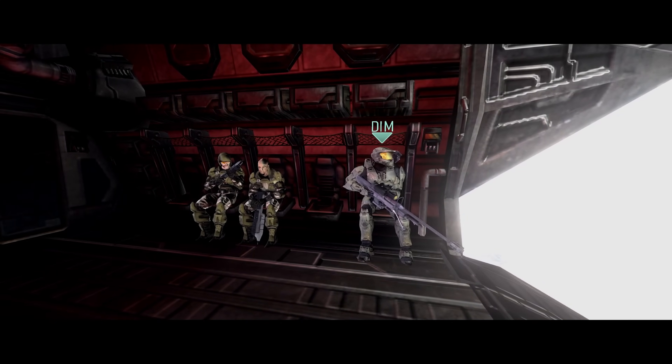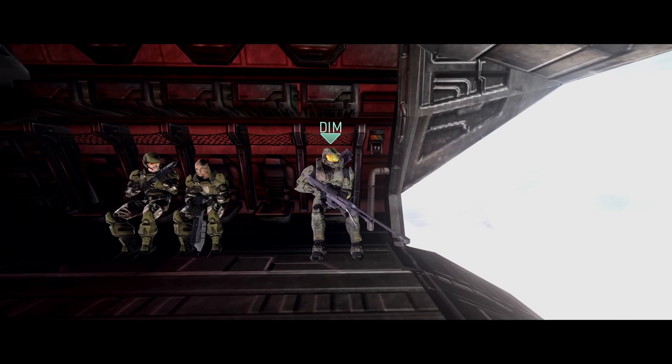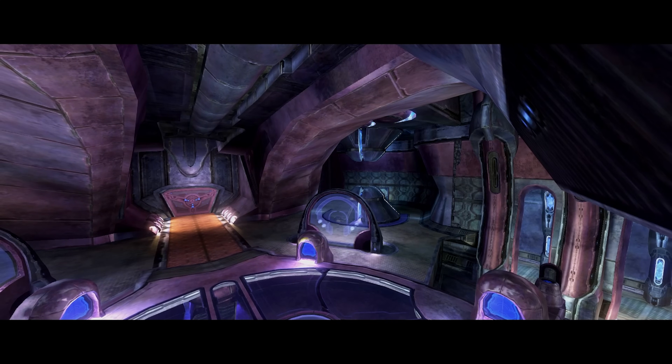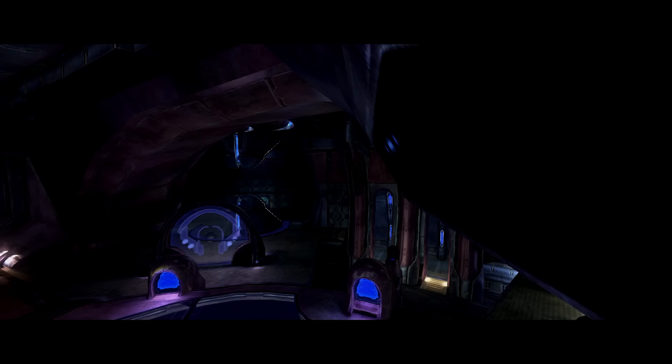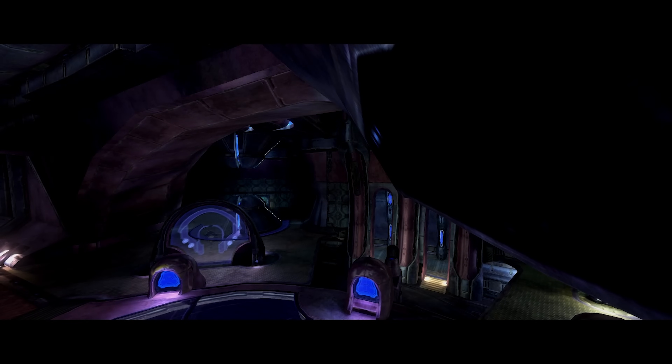On the beginning of the level The Ark, if you're specifically Player 2 in co-op mode, when flying into the sandy area you'd normally see, Player 2 just starts off seeing into the cutscene room that played earlier. We have no idea why this happens — we think it's related mostly to something weird going on in the Master Chief Collection.